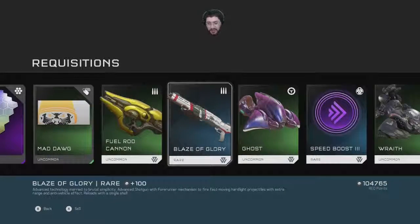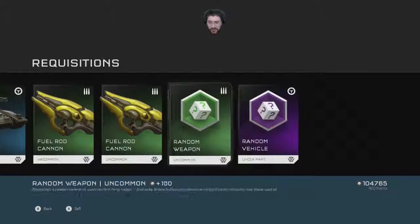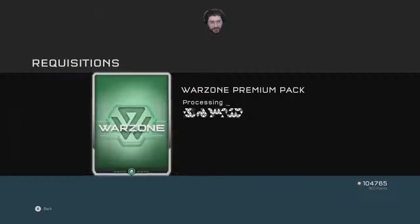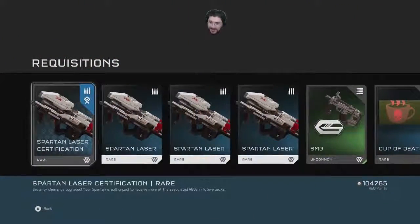Mad Dog. Fuel rod, Blaze of Glory — so beautiful. Ghost. Speed boost. Wraith, Scorpion. Ooh, another ultra rare vehicle! I actually used one of these and I got a Phaeton I think it is. Man, I was lost — I blew up pretty fast. Teleported and crashed into a wall.